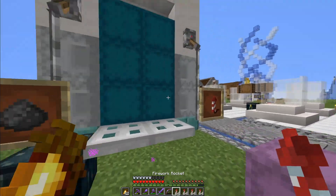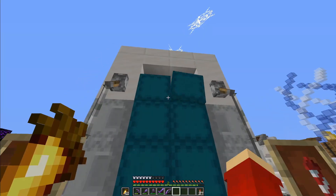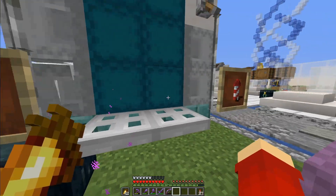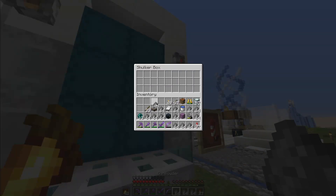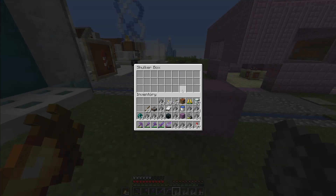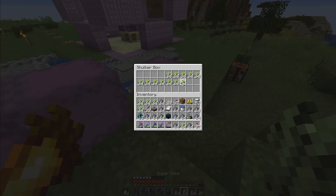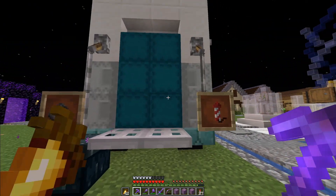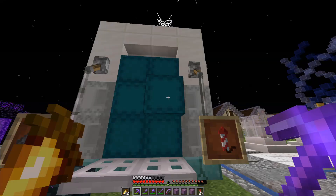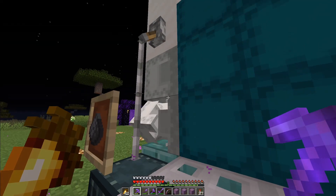Quick little restock on the rocket shop. We've got two full shulkers. One day we'll fill this all the way up. I have lots of gunpowder — I'm going to take all this gunpowder out of here and turn it into rockets, because I think rockets are the better seller of the two. We've got tons of gunpowder and we can make a bunch of rockets. Fully restocked — well, not really, but a lot more stock than we used to have, and nobody's buying the gunpowder anyway, so it doesn't really matter.